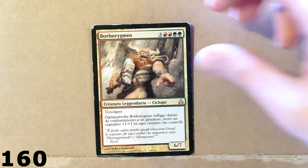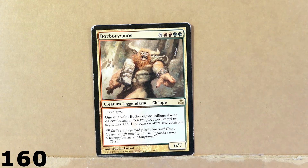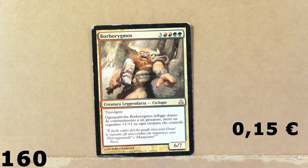Oh, this is a nice card — Borborygmos. It's a legendary creature — a Cyclops. The mana cost is actually pretty high: 3 colorless, 2 red, 2 green. And the stats are okay: 6 power, 7 toughness. It seems like a card that many players want to add to their collection. I don't really get why I bought it — because the art is cool.